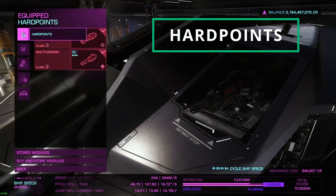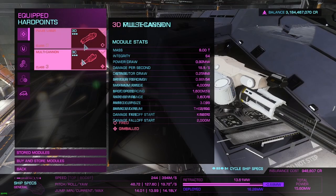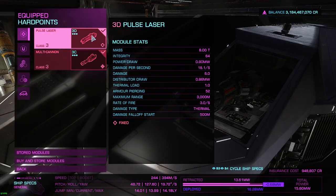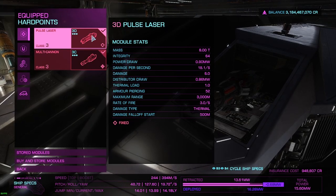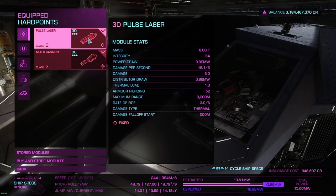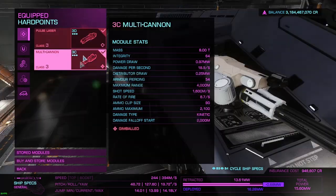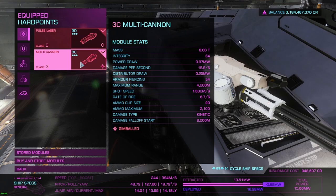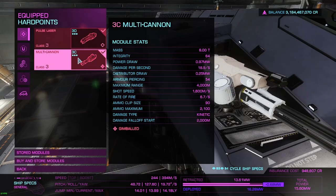Now here are the hardpoints. One of the great things about this ship is that you have two large hardpoints. For this I would suggest putting in a 3D fixed pulse laser and a 3C gimballed multi-cannon. The pulse laser is really good for when your opponent has released a chaff launcher, which causes gimballed weapons like the multi-cannon to scramble. Because the pulse laser is fixed, you just need to aim straight at it and fire away and it will take down the shields. The multi-cannon is best against the ship's hull, so it's best to have one weapon good for shields and the other good for the hull.